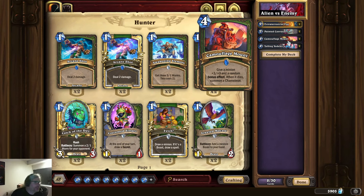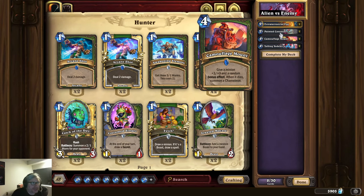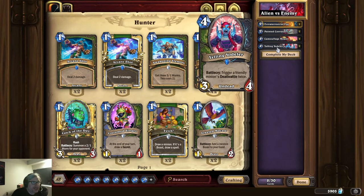Those bonus effects could potentially be Windfury, granting them an additional attack immediately. Or it could be Divine Shield, making it more likely that they survive until next turn and can make another attack. There are possibilities here. I'm not going to invest too much on them because it is a random bonus effect, but I might include a couple of Brewmasters for the Yelling Yodeler, because that will get you two attacks immediately.